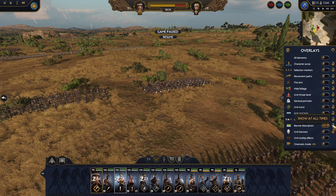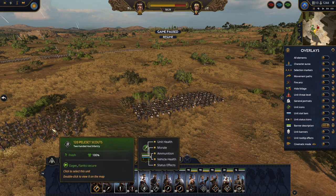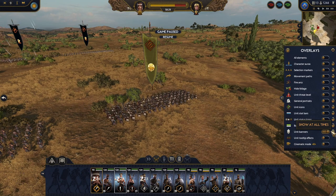Banner description. This one can be slightly annoying, especially for me, because I already understand the breakdown — which bar represents which statistic. So I don't need to see 'unit health, morale, ammunition.' And if you were wondering how to hide this, just turn the banner description off. It is something else than unit banners.